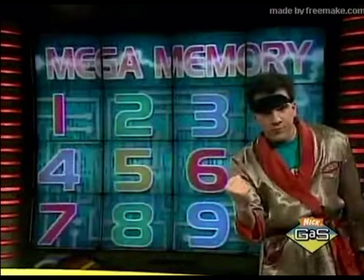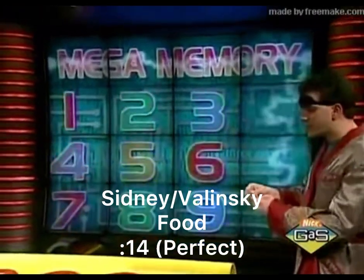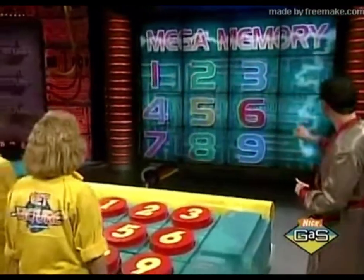And now, the moment that you've been waiting for — tied with first place for the orange team, this is the best yellow team run on Mega Memory — the fastest run this season. So here goes nothing. Let's do this. The theme of today's Mega Memory is food. Let's reveal the pictures now.